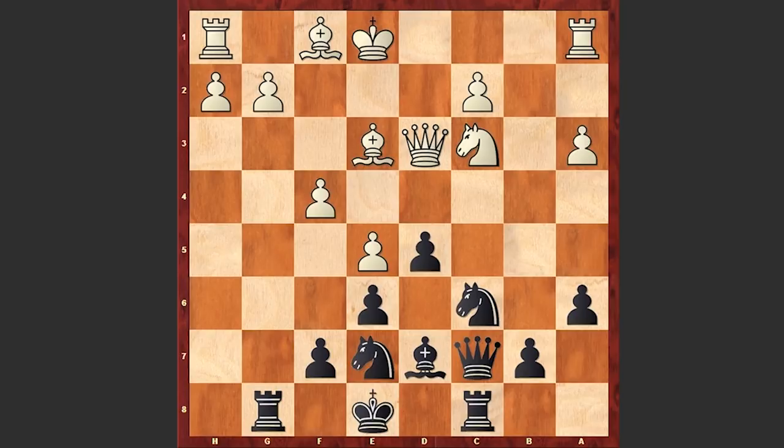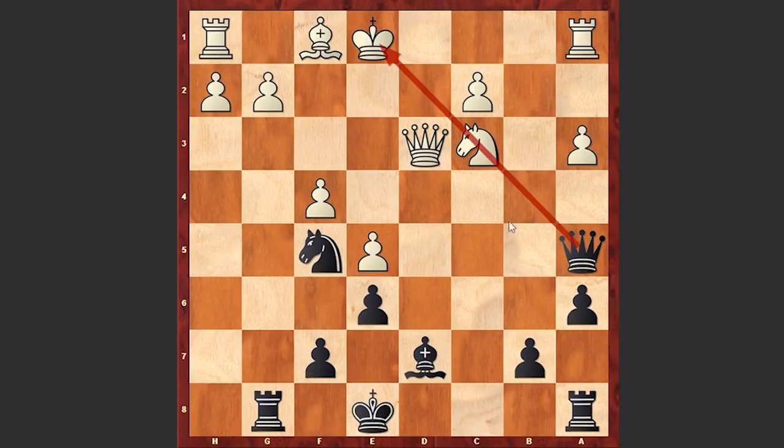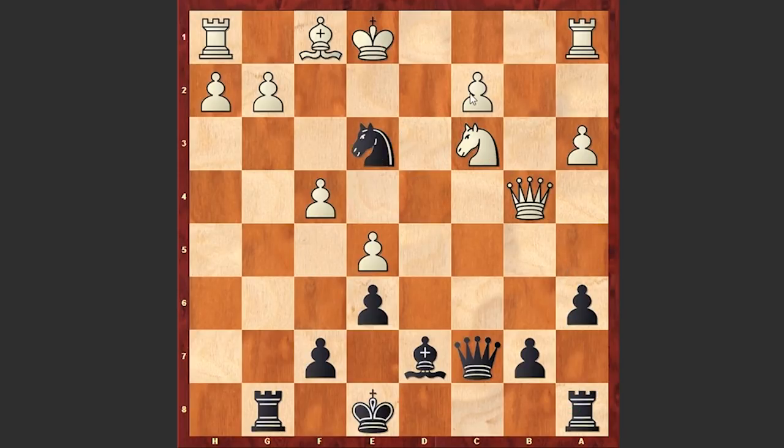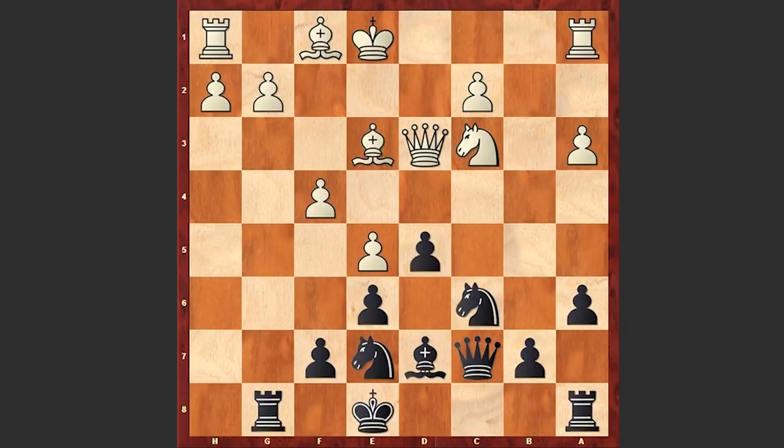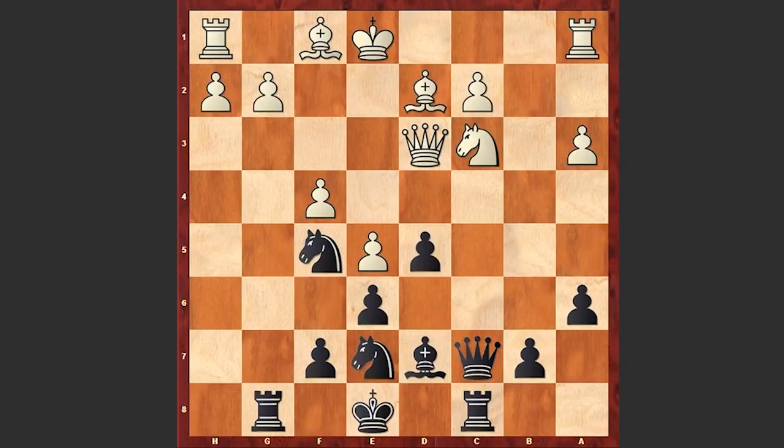Instead we see Be3, Rc8. Well, instead of Rc8, Black had a stronger move d4. If Bxd4 then Nxd4, Qxd4, then Nf5, and if a move like Qd3 then Qa5, pinning the knight, and then the rook can come in. Or after Qb4, Black can play Ne3, coming after both the pawn on c2 and g2. Black's pieces are more active and Black has a more preferable position. But after Be3 we see Rc8, Ne2, Nf5, Bd2, Ne7 and Nc3 — white is wasting time, first Be3, then Bd2, then Ne2-Nc3. White is losing precious time.